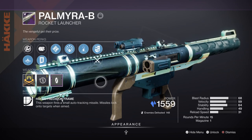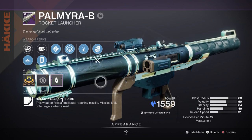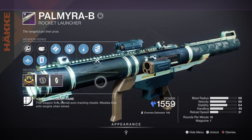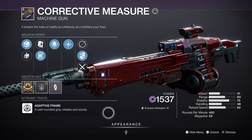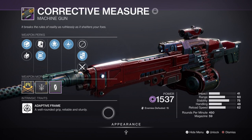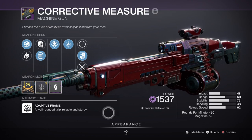For heavy I went with the Palmyra-B rocket launcher with Ambitious Assassin and Explosive Light, and although not Void, it's a great weapon as the two rolling perks can make doing extra damage really worth it. You can also go with a Corrective Measure machine gun instead, since heavy machine guns will be getting a buff soon and this could make them even more viable compared to rockets in terms of ammo usage.